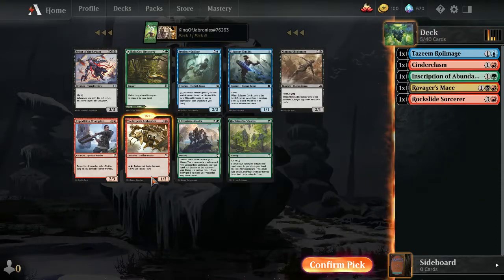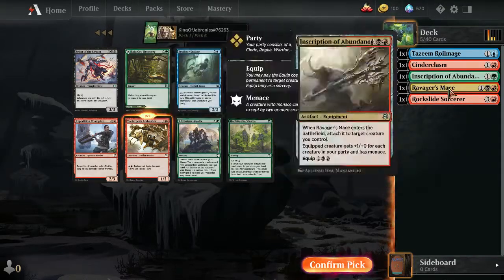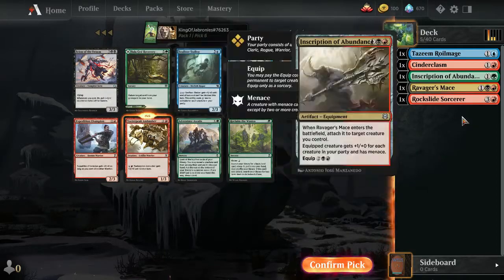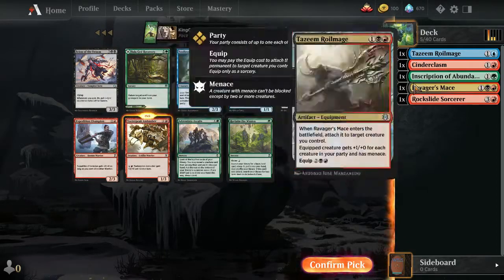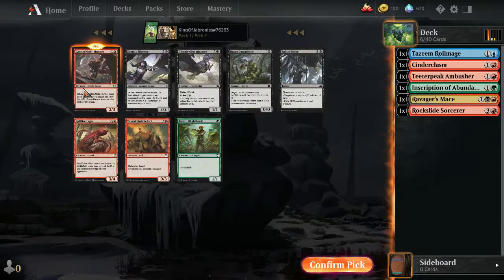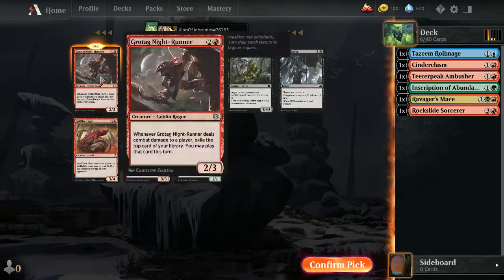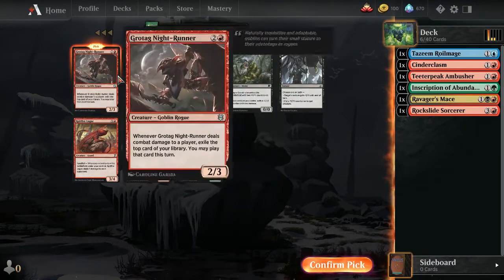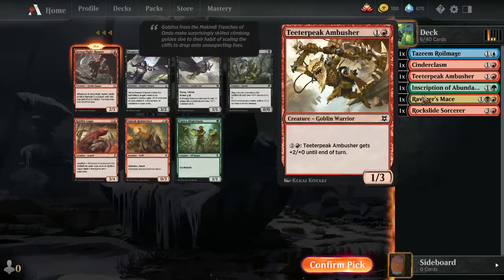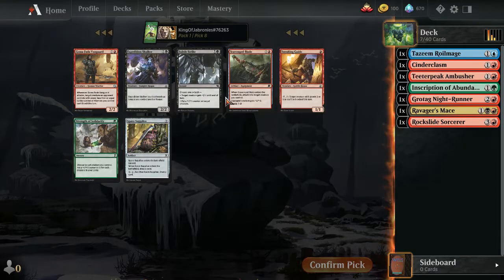Late pack 1: a Grotag Night Runner — a solid three-drop rogue for the party deck that can generate card advantage if it connects. Not amazing, but slightly above average. Then seeing multiple good black-red cards confirms we're not going into blue-red wizards or blue-green kicker. I think we're settling with the black-red party deck. Taking the Night Runner here; subtle strike could also work as a combat trick.